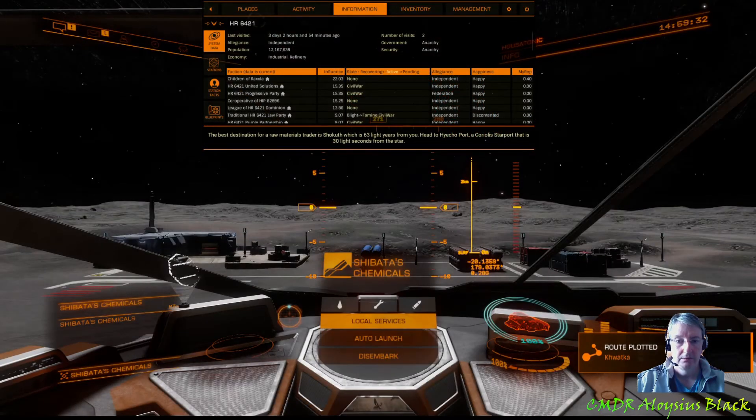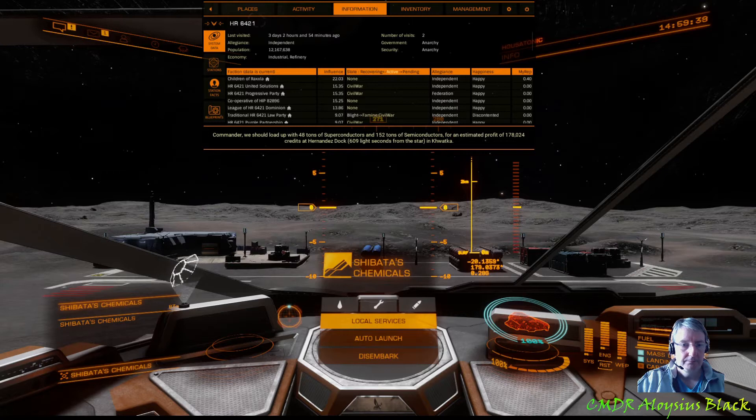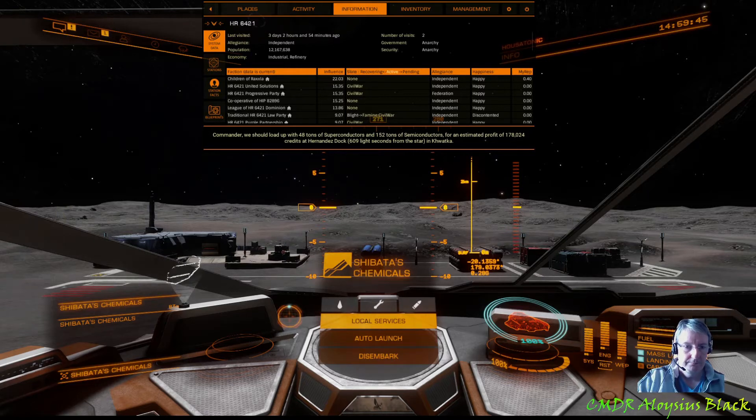New course laid in for Quatka. Copilot will do its thing — the system is just one jump away. Commander, we should load up with 48 tons of superconductors and 152 tons of semiconductors for an estimated profit of 178,024 credits at Hernandez Dock, 609 light seconds from the star in Quatka.